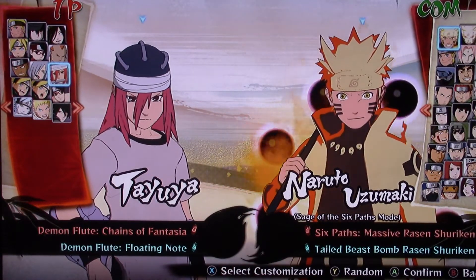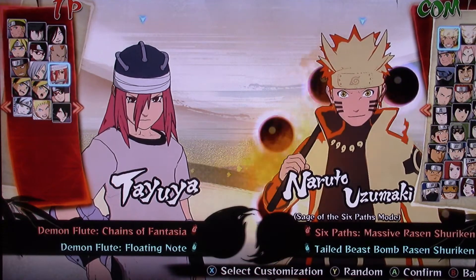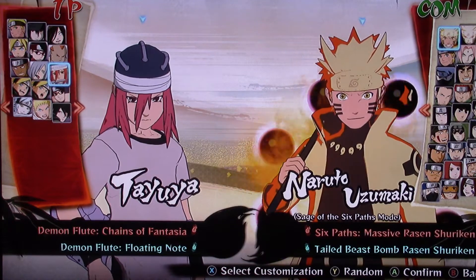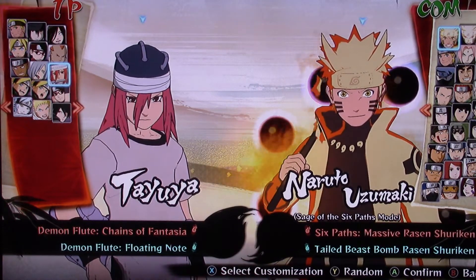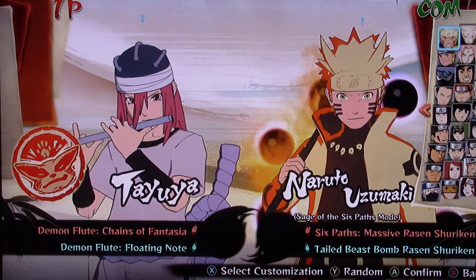What's up pack members, it's the Weir's Spirit Elf here and welcome to our next Naruto Ultimate Ninja Storm 4 character showcase. The character we got this time is Teyua. You can get her with either the Sound Ninja 4 DLC pack or the Season Pass. So let's get started.